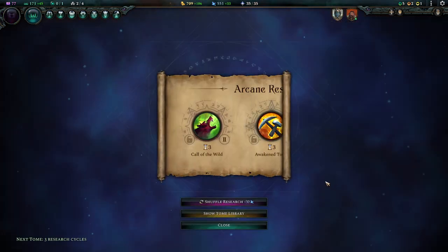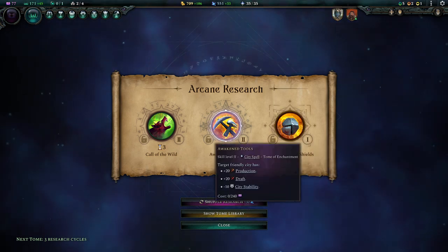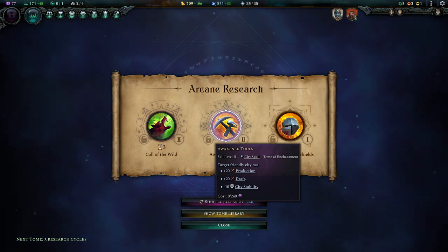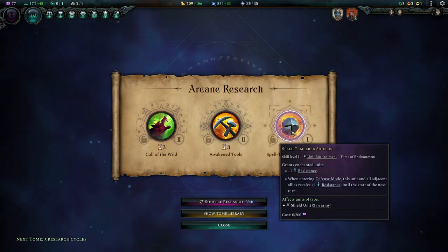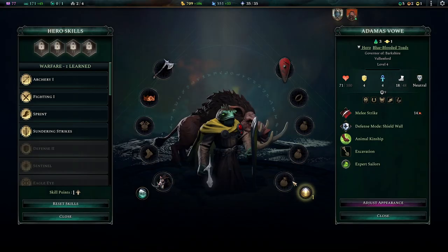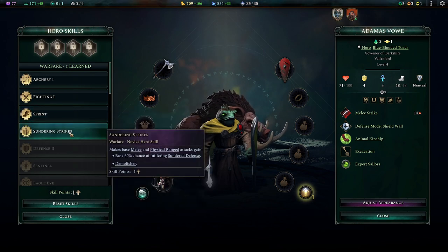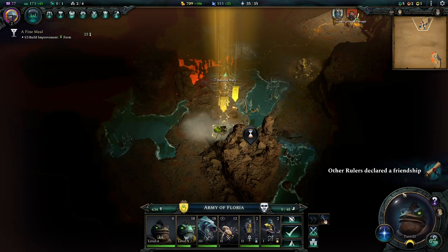We can use the unit enchantment sundering blades. Awakened tools is really good, especially once we get stability up through other bonuses, which we will eventually have. Or we can go here, which is also fine — get some more resistances. I think we'll start out with this. A hero leveled up — nice. He is going to have sundering strikes, which is something we unlocked with our research just now.